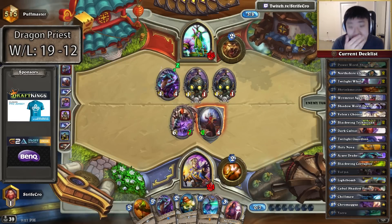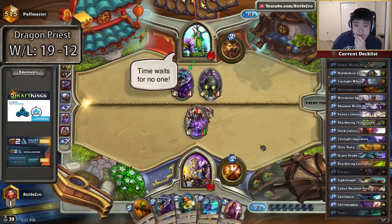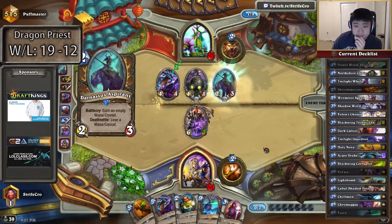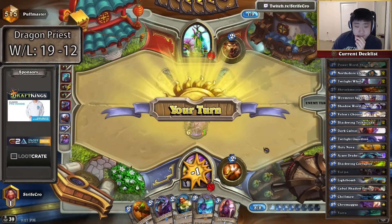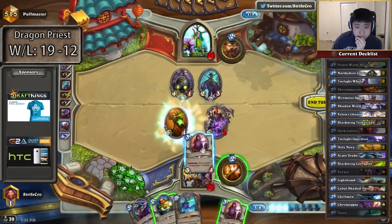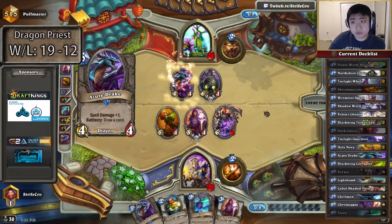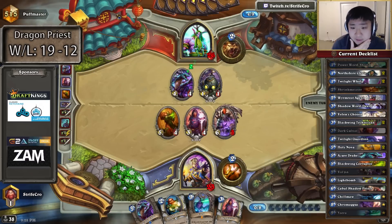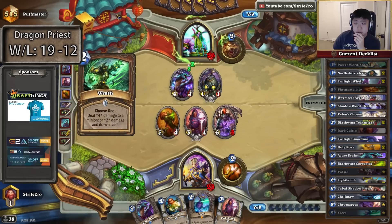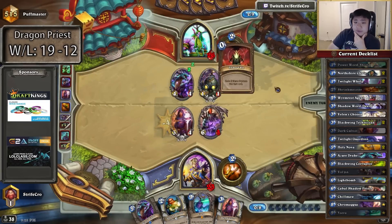But he has a lot of cards as well. If he can get me even slightly low or get a slight board lead, he can just kill me. I think his hand is definitely very spell heavy. I can actually lose my whole board to a Swipe and Boom Bot, because I've never really had minions that were good to use spells on most of the game.